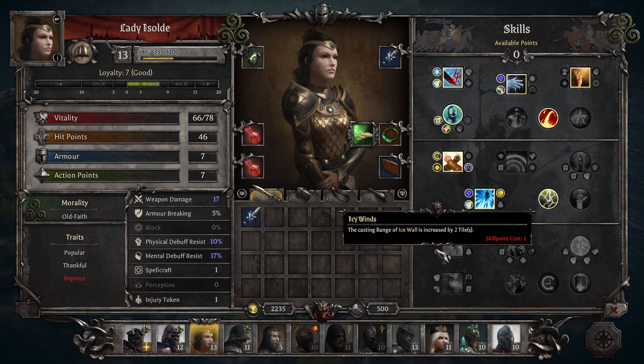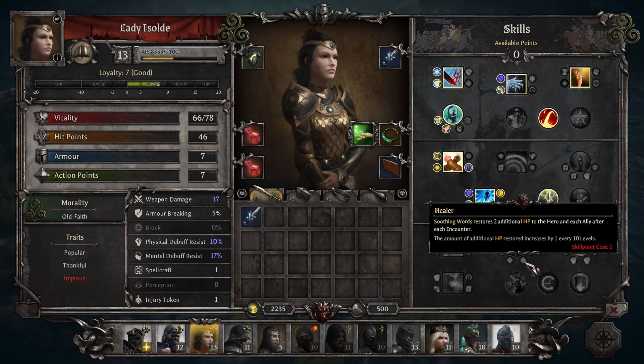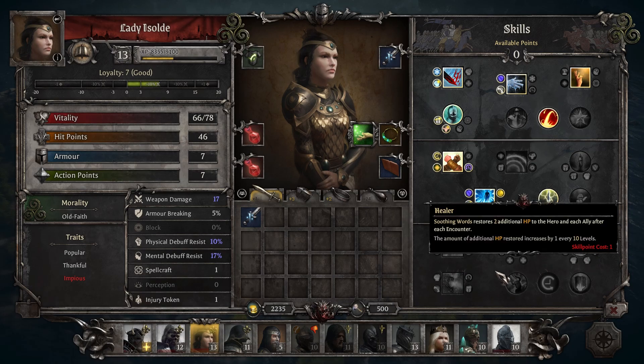Outside of those abilities, she also has Bless, Frost Armor, and Soothing Words, all of which are fantastic. Finally, she has the Thankful trait, which provides plus one loyalty for every relic she possesses, helping you to max out her loyalty bar.